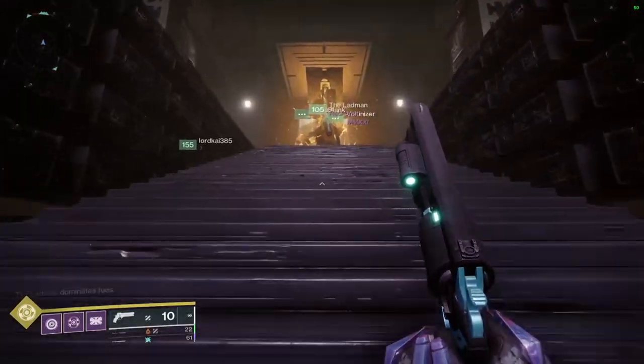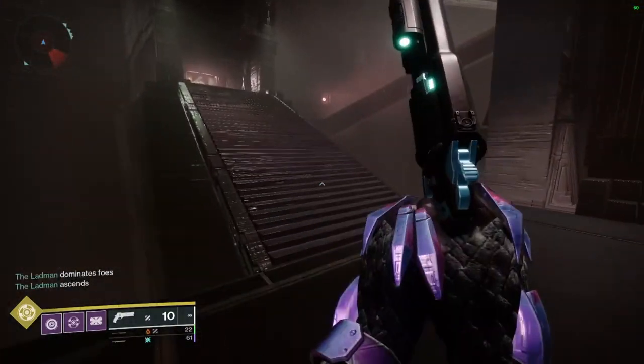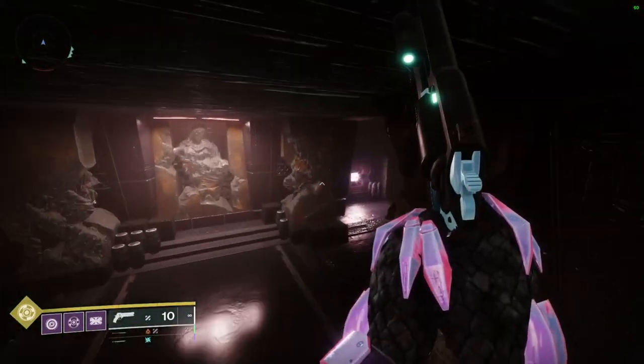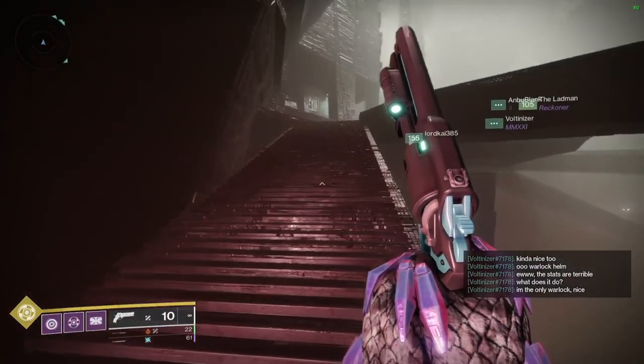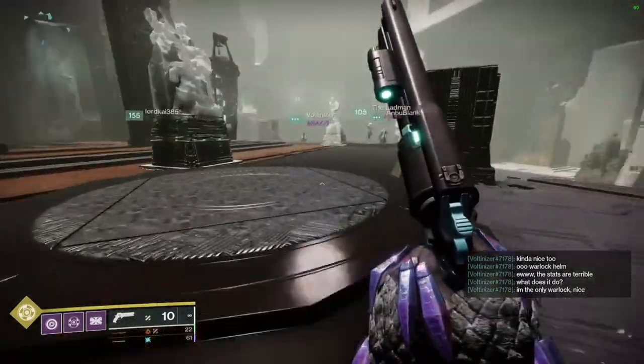Welcome to the first boss fight of Vow. This fight is fairly straightforward and has three main roles that need to be performed simultaneously: Glyph Seekers, Boss Stunners, and Add Clear. We'll go over each of these roles one at a time, and a 2-2-2 split works extremely well.